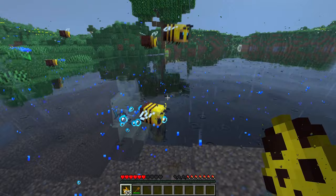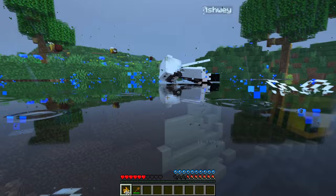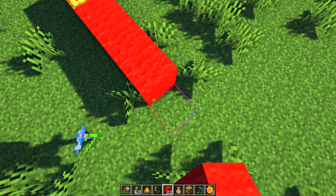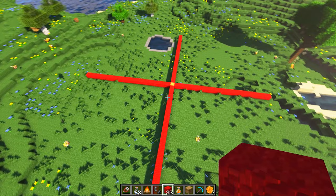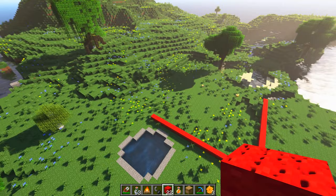Bees have tiny wings and can't fly very high. All they can do is hover a few blocks above the ground. Bees also take damage from water, so keep your farm away from the ocean. Usually, bees will not travel more than 22 blocks from their hive. They prefer to stay near home, but if there are no flowers nearby, they may venture a bit further.